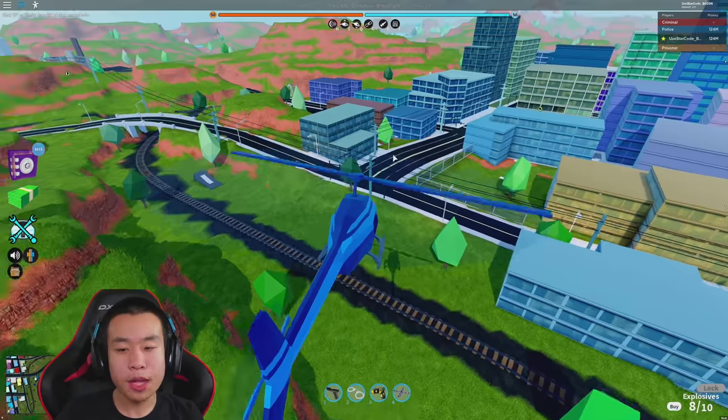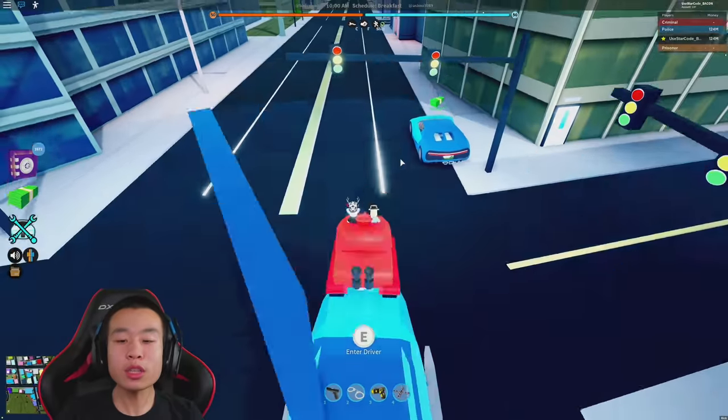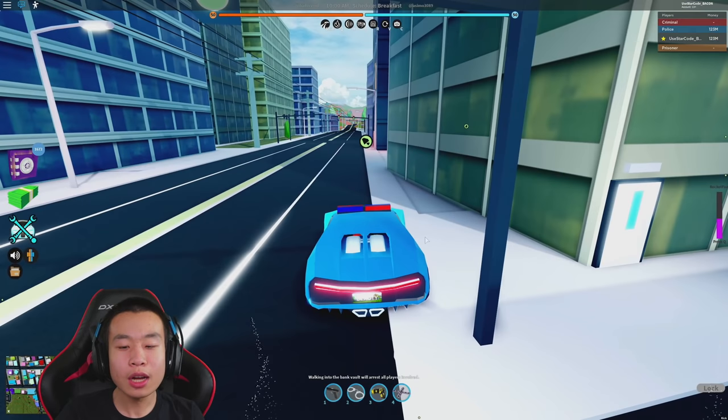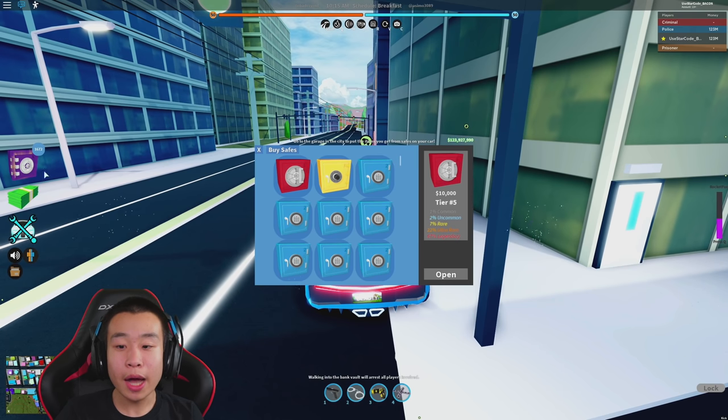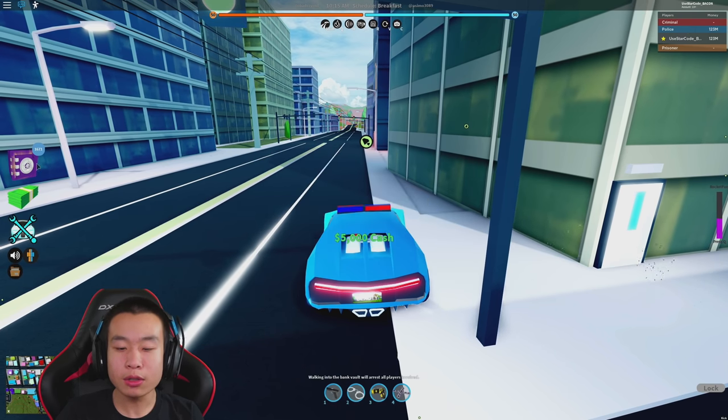I'm going to show you guys all the stuff you need to know about this Jailbreak update — all the gun locations, where to find them. We'll start with the Chiron because it's exactly where the old Bugatti was. It's 500,000 cash; I'll buy it real quick. Now I'm like a broke fake in here again — dropped like a million or something.